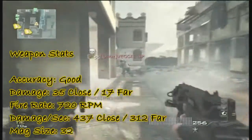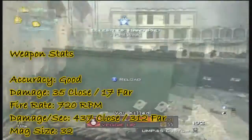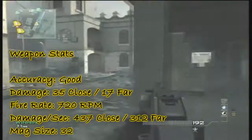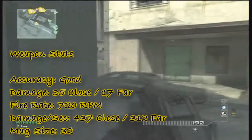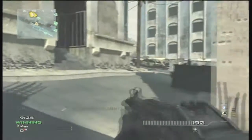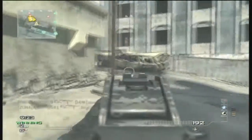So the accuracy for this gun is just good. The damage is 35 close to 17 far. The fire rate is 720 rounds per minute. The damage per second is 437 close to 312 far. And then the mag size is 32. These statistics actually stack up pretty well against the other submachine guns.